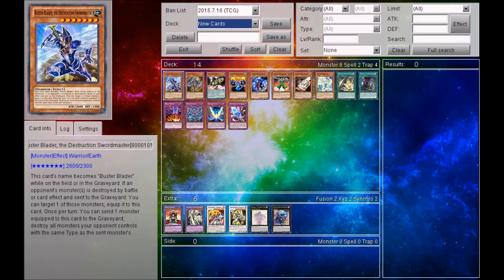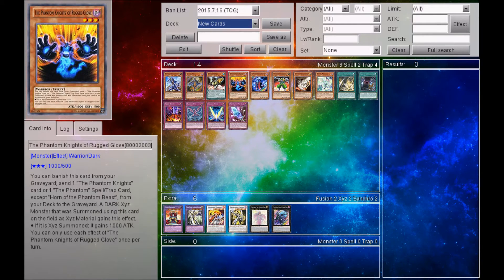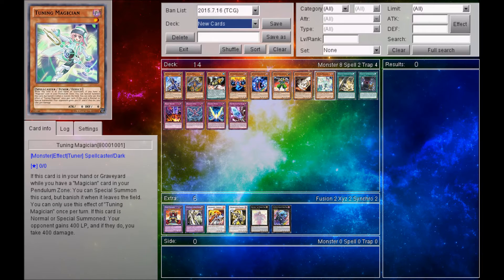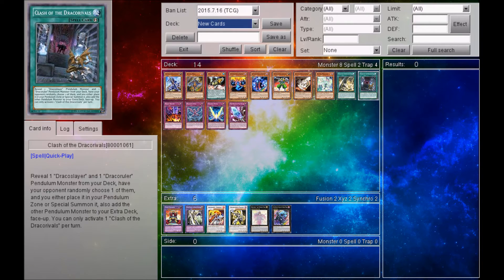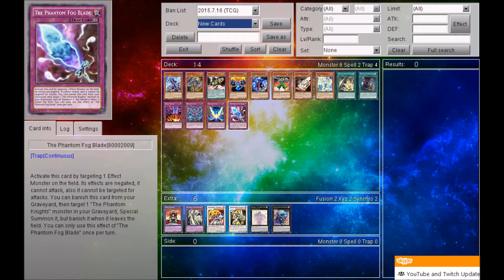Starting off, they gave us: Buster Blader the Destruction Swordsmaster, Ga Ga Ga Head, Dynamist Rex, The Phantom Knights of Rigid Glove, The Phantom Knights of Dusty Robe, Super Heavy Samurai Kokorogama A, Companion of the Destruction Swordmaster, Tuning Magician, Destruction Swordmaster Fusion, Clash of the Draco Rivals, Reject Reborn, Dragon's Bind, Chasing Winds, and the Phantom Fog Blade.